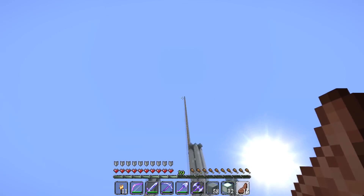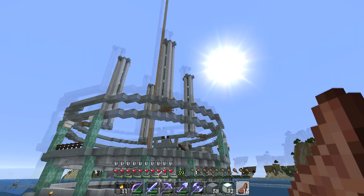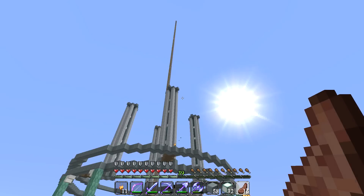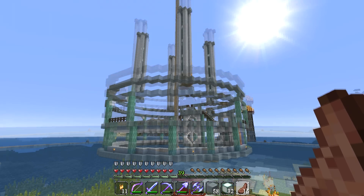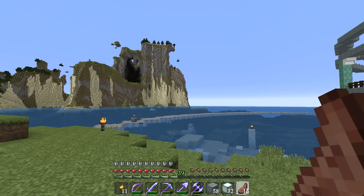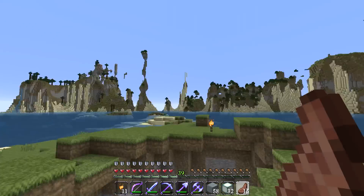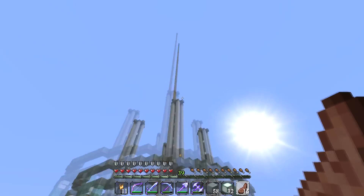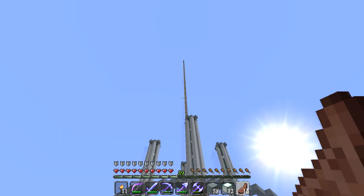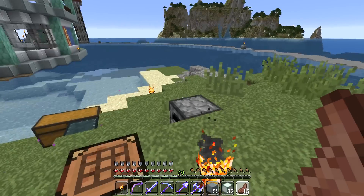I need to get started on that mob spawner. I did build a pillar up to the edge of the sky - wherever that ends is the sky limit - and we're going to build the mob spawner way up there. The roof of this thing will have another level where we should be able to AFK. It depends on how high we need to build the spawner to avoid interference from mobs in the caves around here.